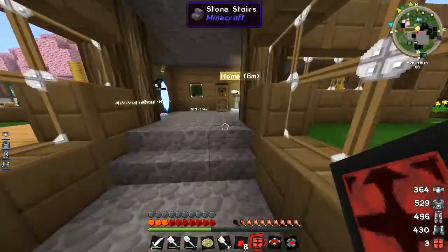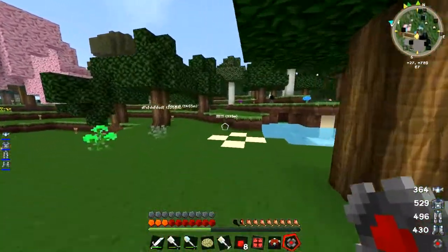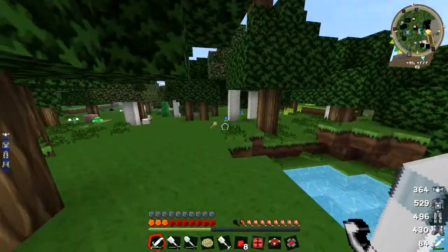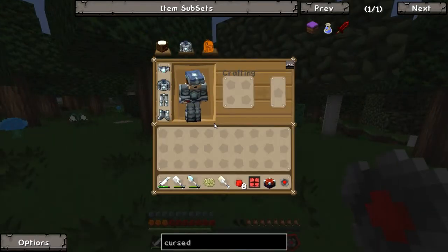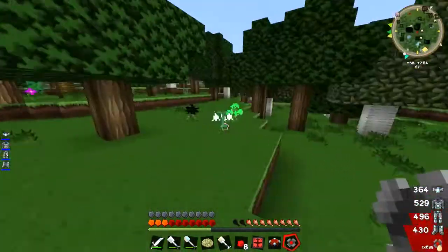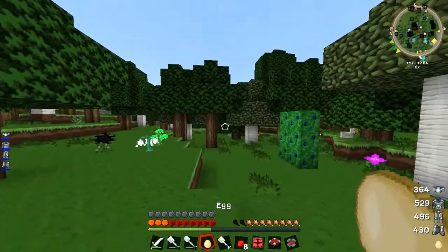What that means is, as you can tell from the safari net, you also need a mob. I recommend doing it with a chicken because you can one-hit it with a sword, or with an upgraded cleaver like I have. If you don't know what a safari net is, it's kind of like those dark craft bottles I used ages ago to collect them up — similar to that, although they don't break if you throw them on the ground accidentally.